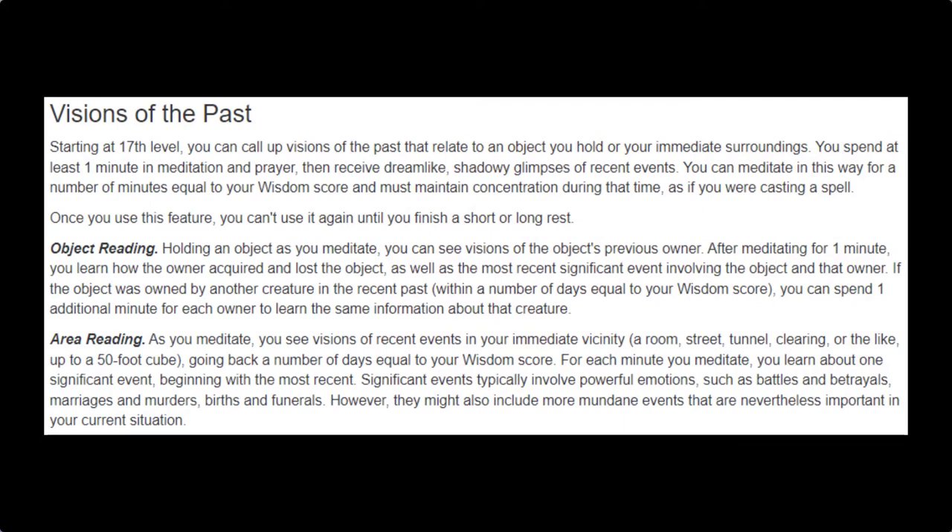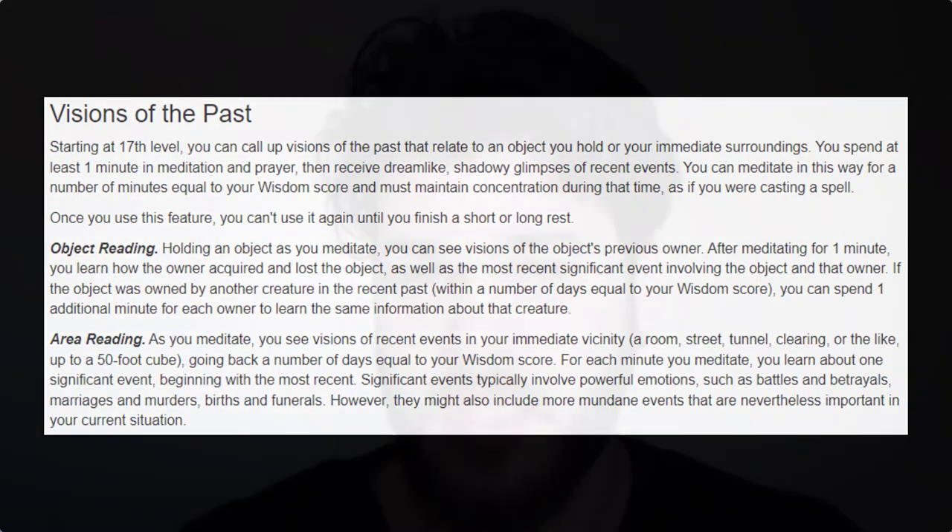Level 17 brings us the Visions of the Past feature — one of the weirdest features in the game, and even hard to describe. It definitely continues the vein of gathering information magically and will have absolutely zero in-combat application. What it does is tell you the history of an object, similar to Legend Lore, or give you a vision of an area's past 20 days, assuming you have 20 Wisdom — and you get to rewatch it like a movie. It would be invaluable for a murder investigation: just hit rewind and watch everything take place. Overall, its power level is quite low despite my love for it. But I love it — I don't care that it's not the best power-level feature; it's really cool and unique, and I want it on my Knowledge Domain Cleric.